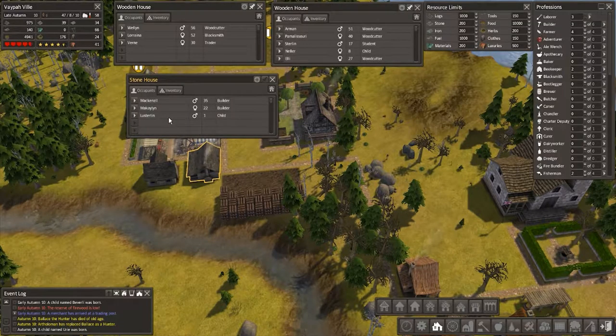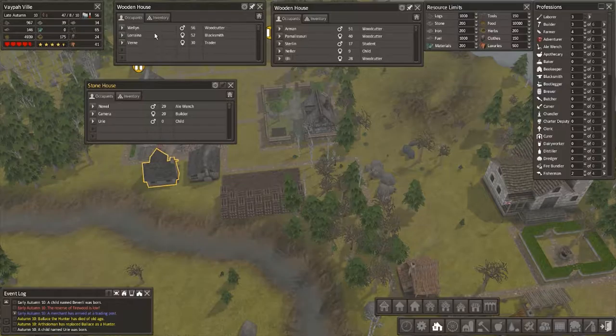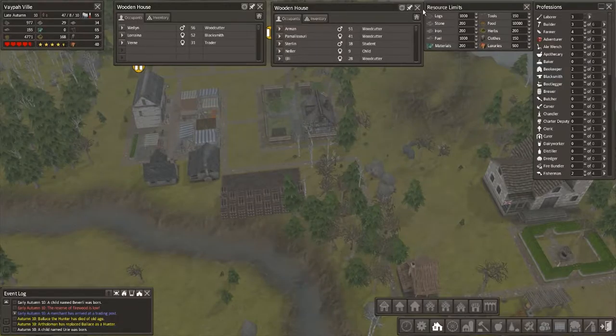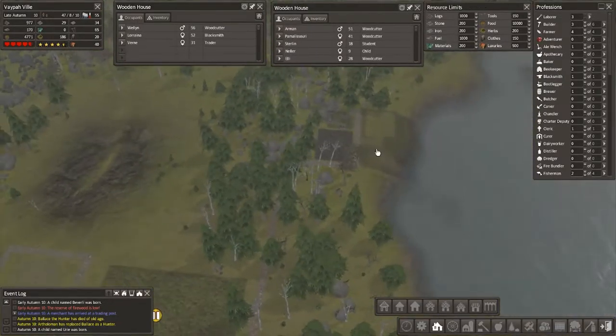Oh, they've had a child - Lustalin! Mac and Mac have had little Lustalin - well that's generally how children are made. And Cameras moved out as well and had a child - I mean it's all go! Everyone's leaving - there's only Verne left now. I have to take note of all these, this family tree is quickly expanding.